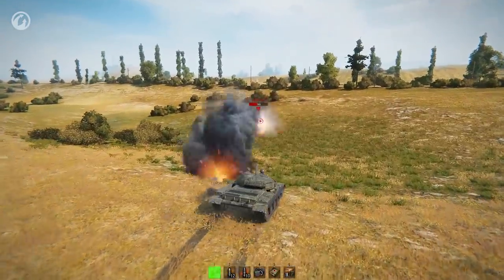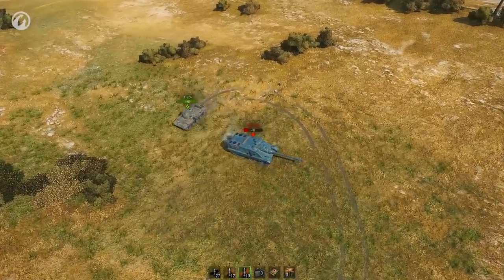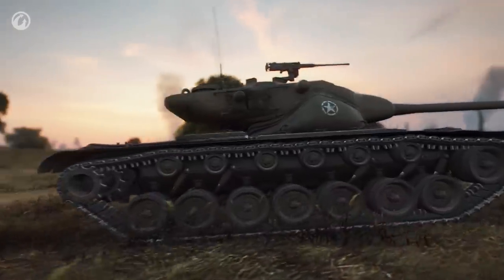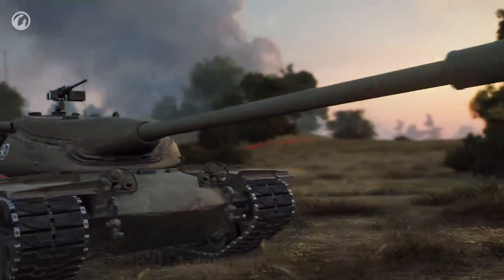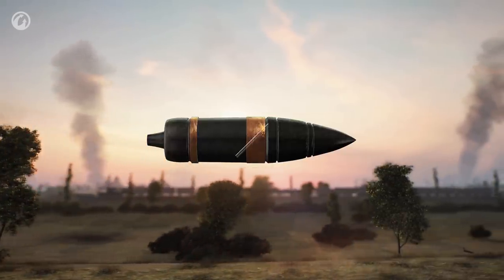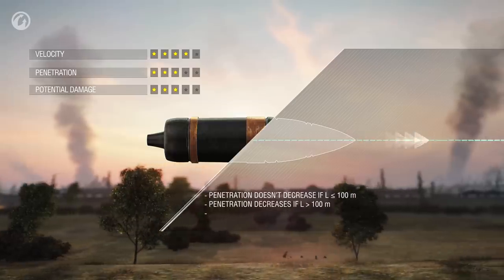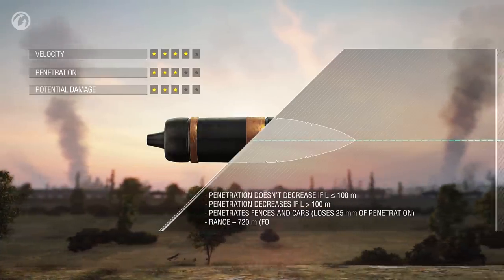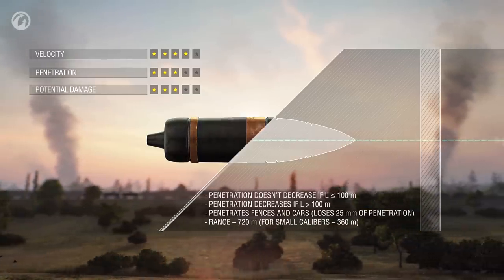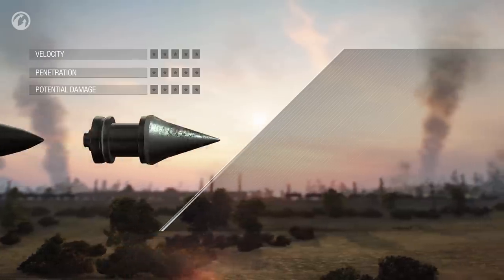Few people realize that different shell types would be best for firing at the same target in different situations. To do this correctly, you need some theory. There are four shell types, each with its unique properties. The main shell type used by most tanks is the armor-piercing shell. These shells fly quickly, but their penetration capability slightly reduces with distance. Their penetration capability also reduces when they hit a destructible object like a fence or a vehicle.